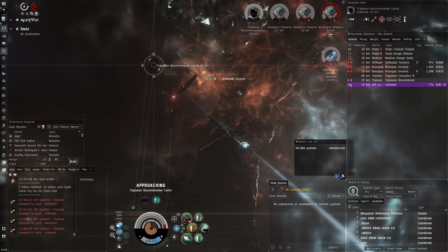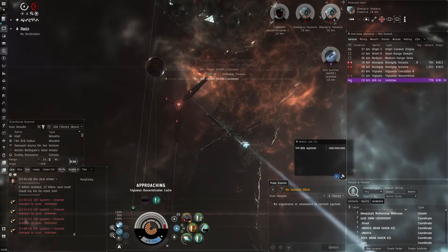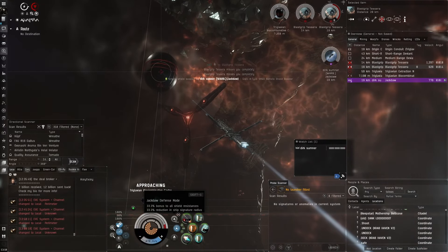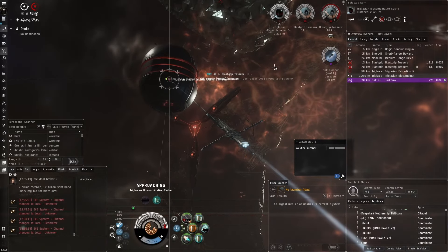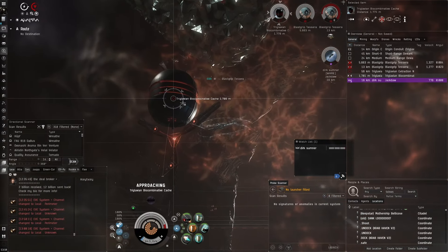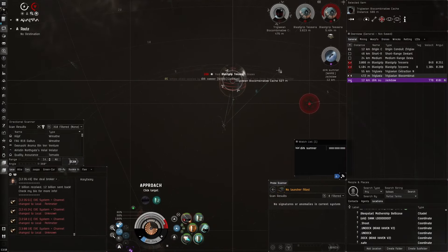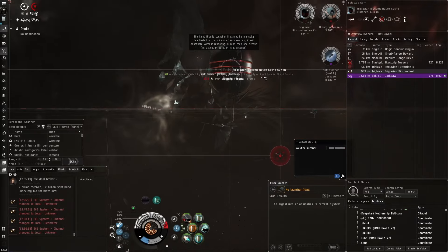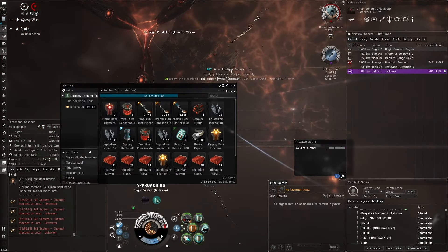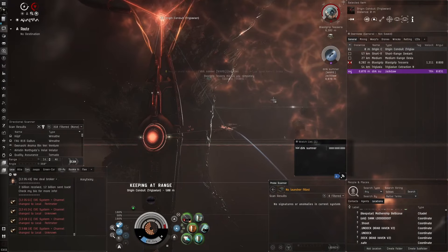They discuss having one pilot use rockets and one use light missiles. Aceface prefers light missiles since they deal damage well even in defense mode due to good range. Zach notes rockets apply better to smaller targets and Jackdaws have a decent range bonus to them anyway. They agree it could be an interesting combo for 'freak waves.' Total haul for that run: 159 million, or 52 million excluding the skill book — not bad for about 11 minutes of work.